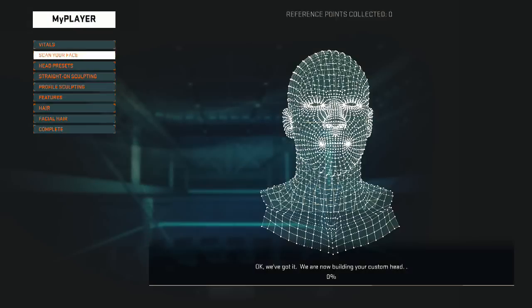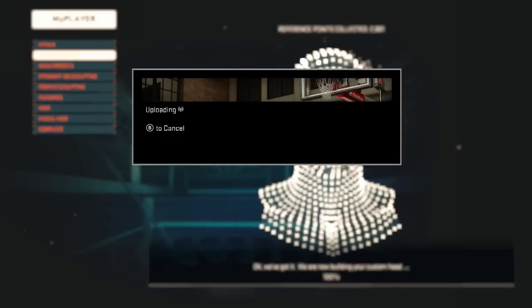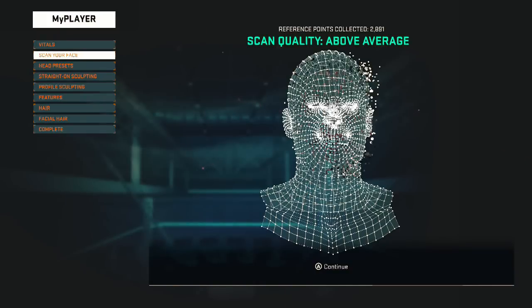light possible. Turn your head to the left and then to the right. Okay, we've got it — we are now building your custom head. All right, finally a hundred percent, 2891 reference points. Let's see what my ugly ass looks like. Above average.